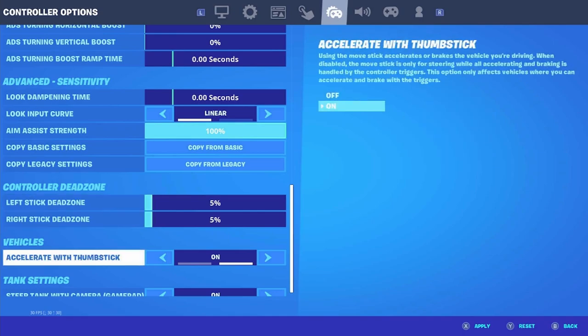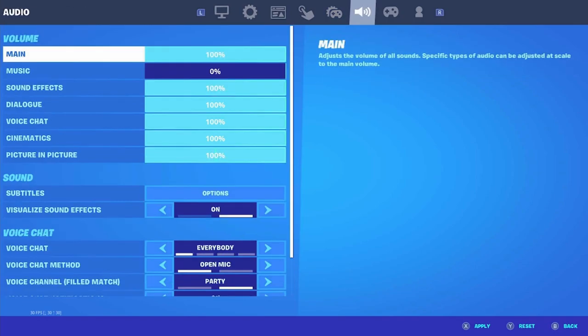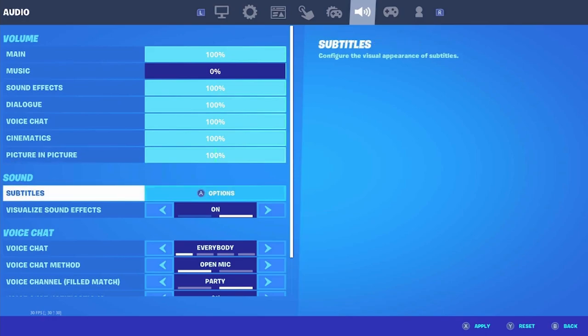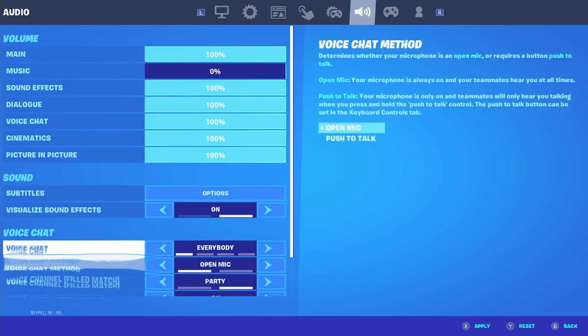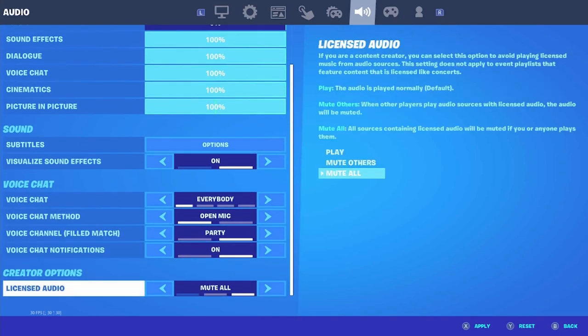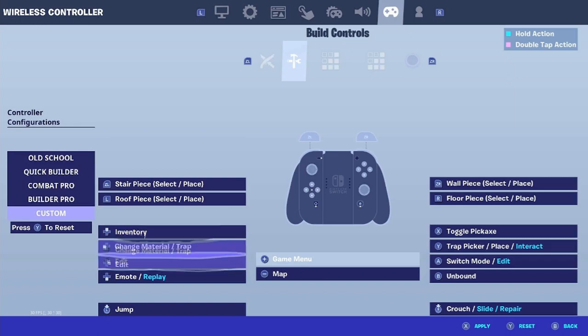Accelerate with thumbsticks — turn this on. Tank settings — turn this on. For audio, it doesn't really matter that much; I like to have music at zero and everything else at 100. Visual sound effects — make sure this is on, it's very important. Voice chat is preference. Licensed audio is also preference. Now for the binds — these are very important, but because I don't play on handheld, these binds may not work perfectly for you.